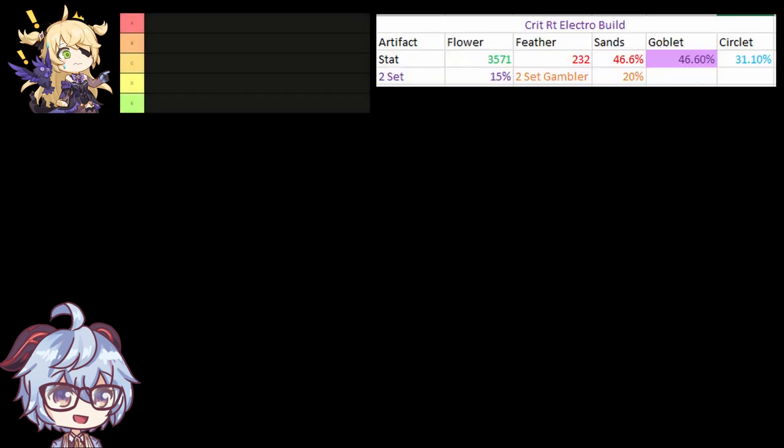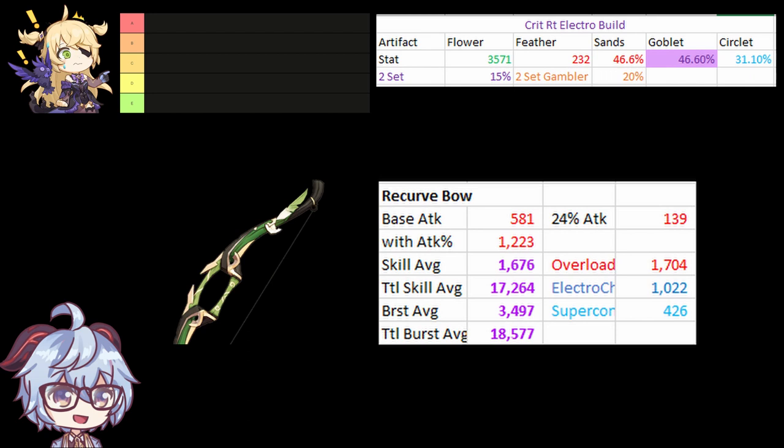Setting the baseline would be the worst bow, which is Recurve Bow. This will be the standard of the worst bow as it has a completely useless substat of 80% HP for Fischl, with an extremely low base attack, making it the lowest tier for all free-to-play weapons.